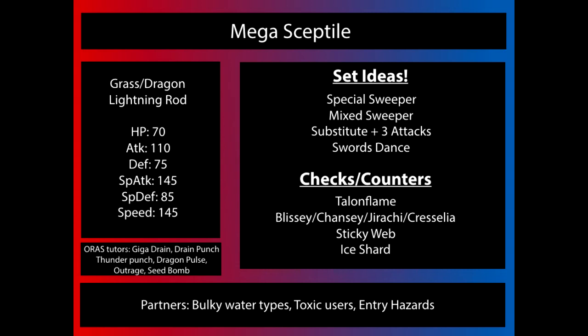In Omega Ruby and Alpha Sapphire, access to Giga Drain and Dragon Pulse are probably the two most notable new things that he's going to get. He also gets access to Drain Punch and Thunder Punch, Seed Bomb and Outrage, in case you need some more physical options. Drain Punch and Giga Drain give him the ability to recover his HP if he does take residual damage from switching into entry hazards or trying to switch into resisted attacks. Lightning Rod makes him immune to paralysis, which is pretty notable for a fast Pokémon, and he'll also be getting that Special Attack boost from the ability. So that will make him quite a force to deal with.